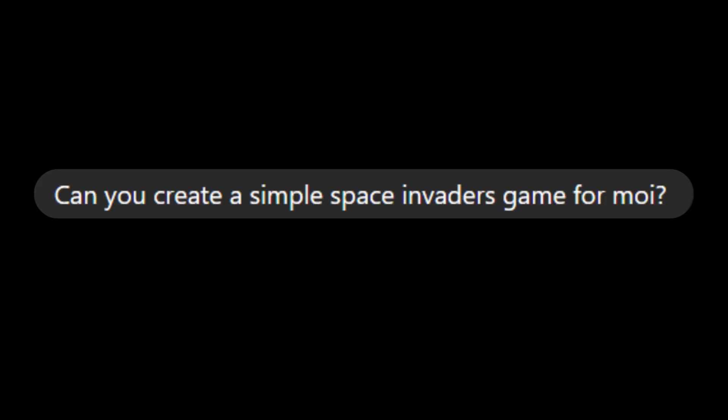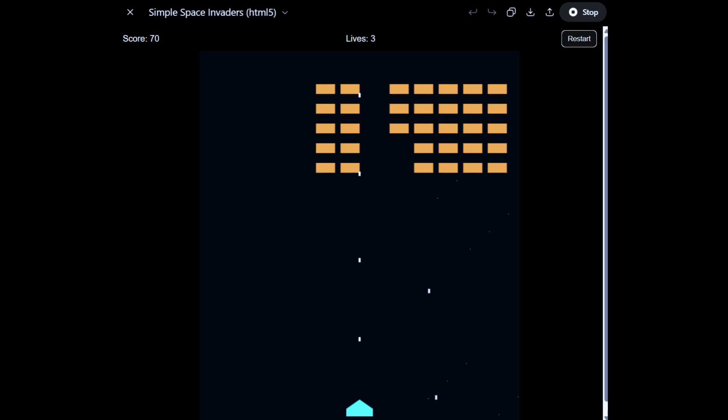GPT-5 dropped on August 7th — the same day I found out about it — and I immediately tested it. I began by giving it a simple prompt to write a Space Invaders game. It came up with this. It had a bug where I'd shoot a few shots and the aliens, or yellow rectangles in this case, would fall down on my spaceship, but I found it great for someone who hadn't prompted ChatGPT to program any games before.